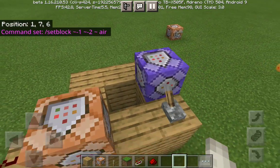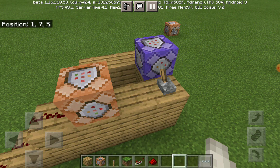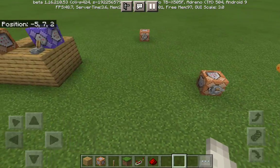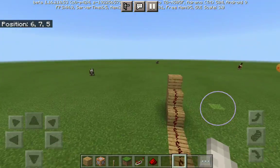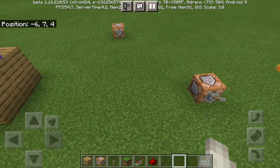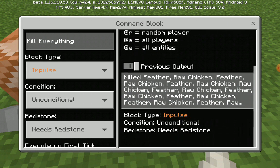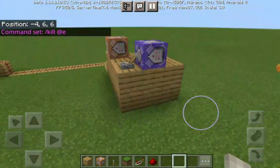Whenever this command block triggers and this block gets removed, it causes the chicken popcorn to explode out. I'm probably going to keep this contraption and build a contraption world for showcasing contraptions. And then this simply kills everything so that I can also get rid of the chicken drops.